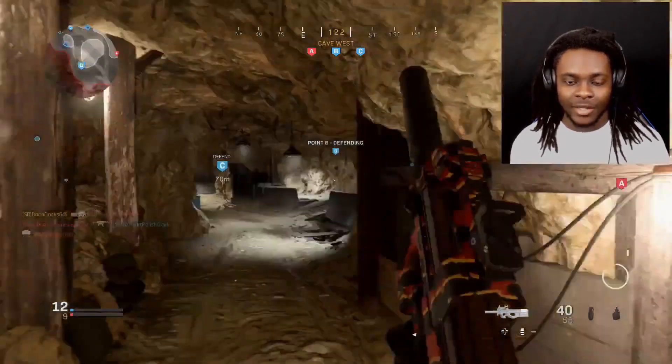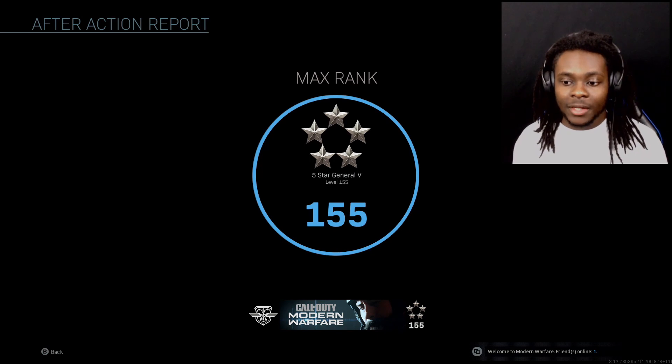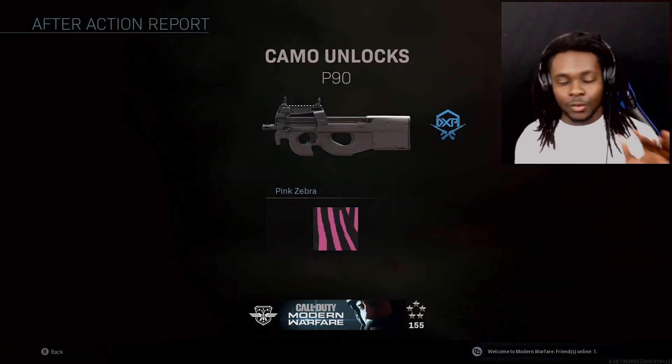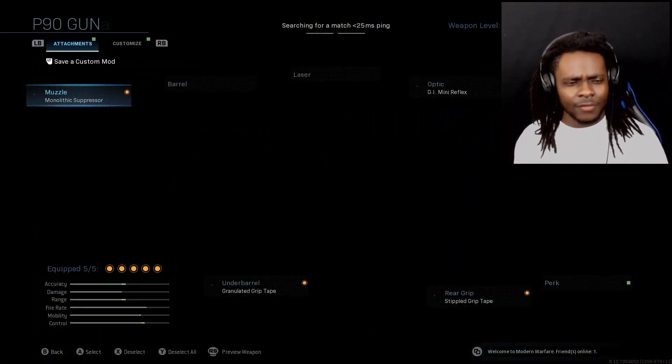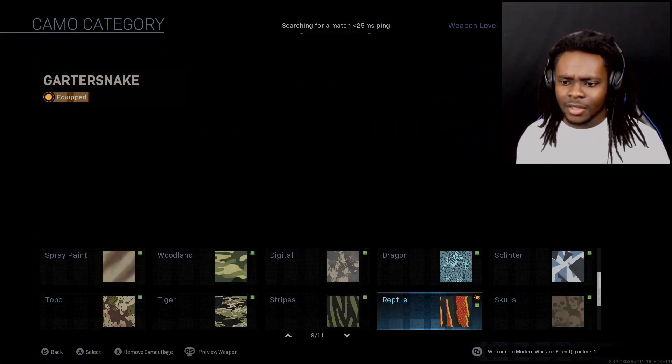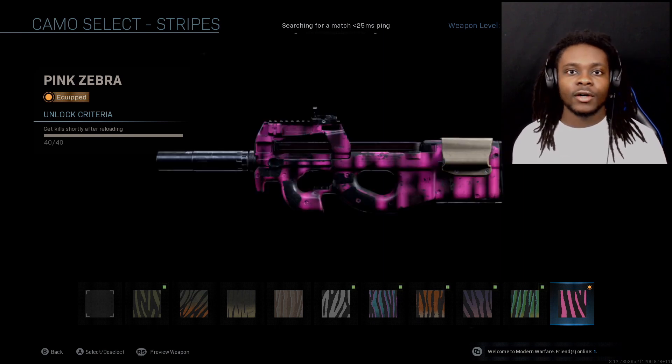Pink Zebra, baby — we got it! Show me the money. As you can see, we got Pink Zebra. Let's check our progress to confirm — 40 for 40 kills shortly after reloading. Now we can move on.